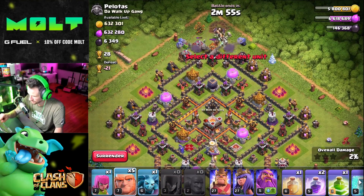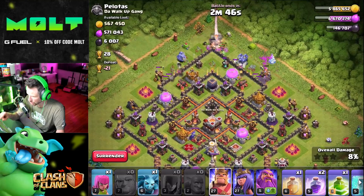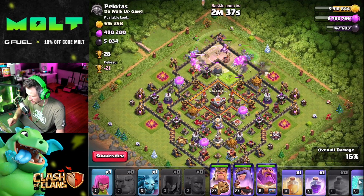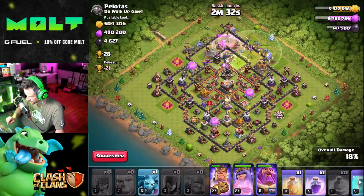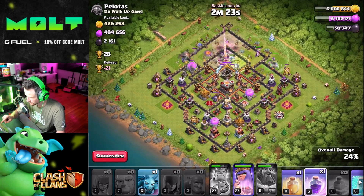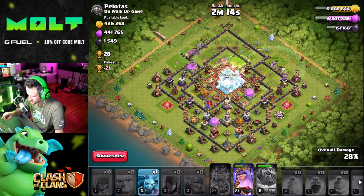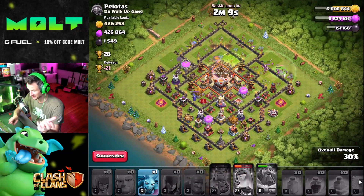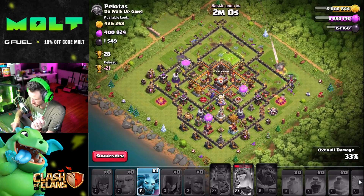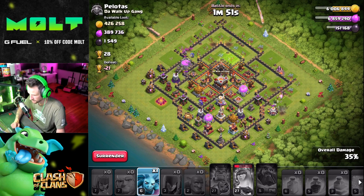One, two, three, four, five, six. Get out of here! Oh my gosh — did all my witches just die? Rage spell! Jump spell! Okay, no, they didn't all die. Grand Warden, go go! Good heal there. Rage spell, heal spell, freeze spell — no, I messed up. We got the Dark Elixir which is what we wanted. Can we do this, ladies and gentlemen? I spammed things too much — we're at 35%.